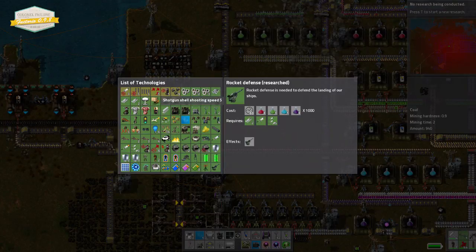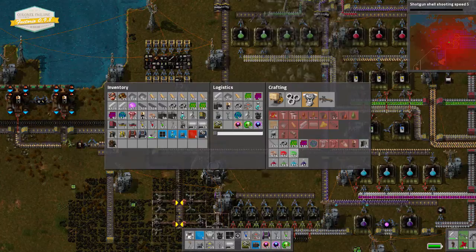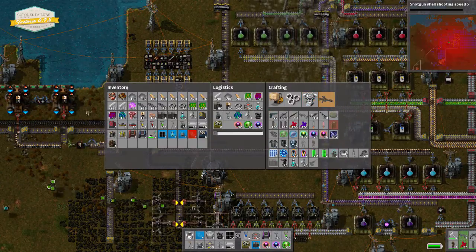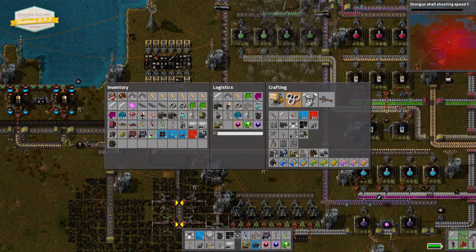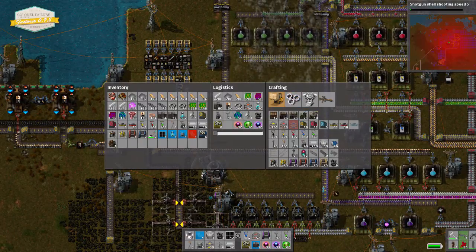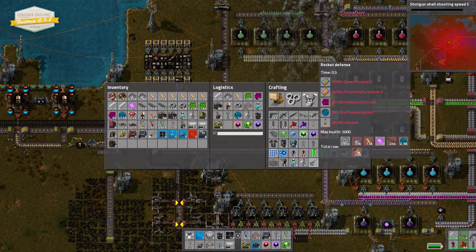I'll get something else being researched, and let's go have a look. Rocket research... rockets... Rocket Defence, where are you? Nope. Nope. Nope. Interesting. Alright, maybe I've just missed it. It's got to be under one of these menus, right? There it is!